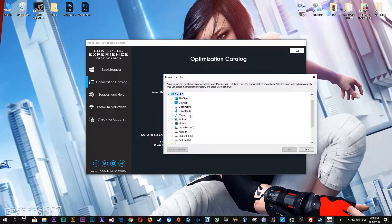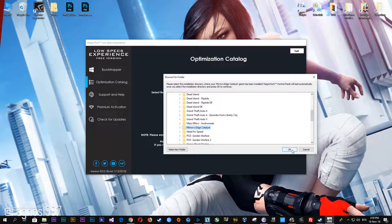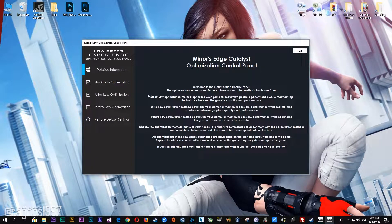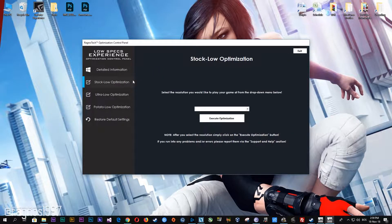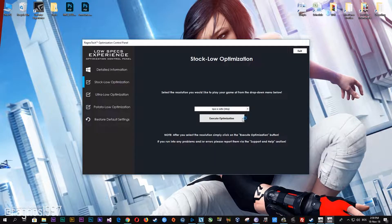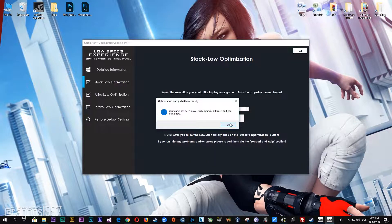Now select the destination folder where your game has been installed, then press OK and this window will pop up. When the optimization control panel loads, simply select the method of optimization and resolution you would like to run your game on. After you did that, simply press the Execute Optimization button and then start your game.